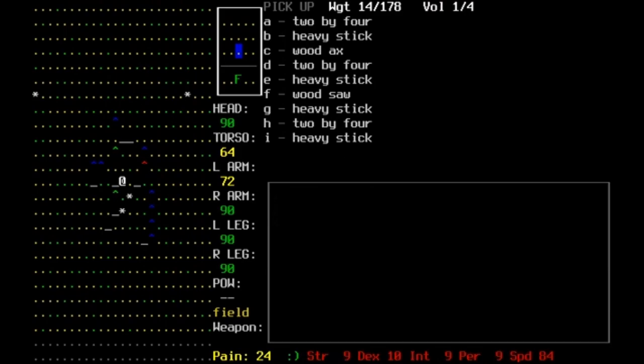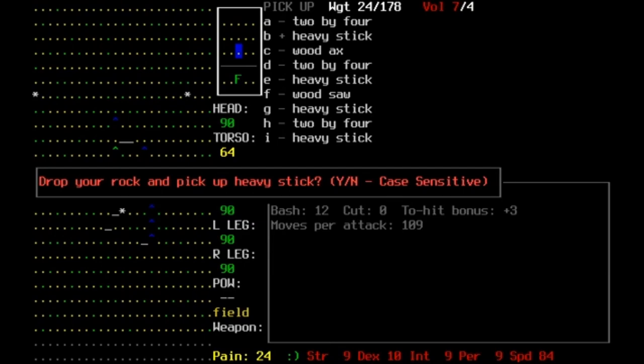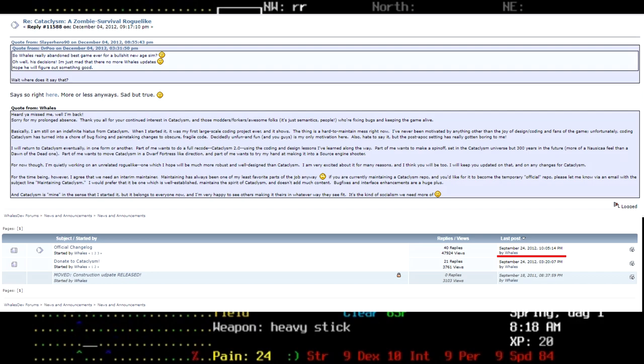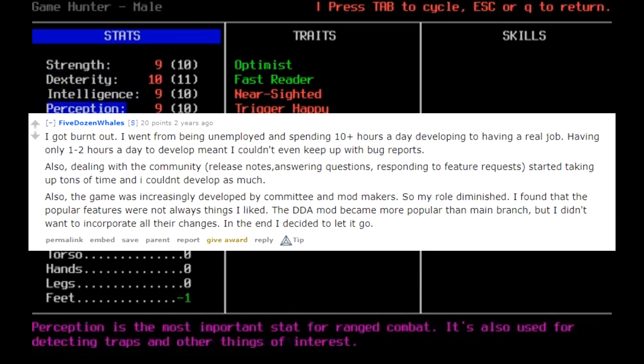Come late 2012, the community of Cataclysm would be presented with a significant dilemma. Despite the growth and attention that the game was receiving, the word was out — Wales was no longer intending to develop Cataclysm. Despite earlier in the year Wales discussing numerous plans and goals for the game in the long term, development had clearly been slowing down, with mod developers somewhat taking over the role of adding new features. So why would Wales want to move on from such a successful project? Well, he got a job.